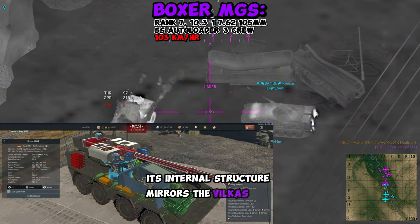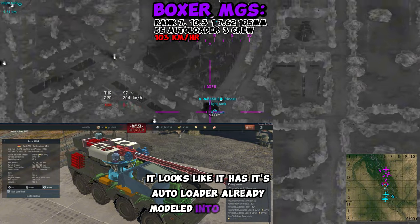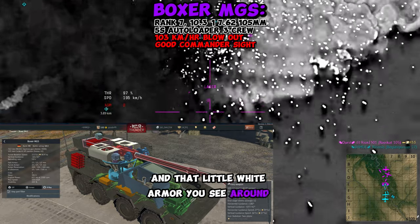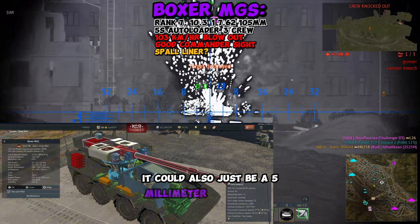Its internal structure mirrors the Vilkas and the CV9105. It looks like it has its autoloader already modeled into the game. In addition, it looks like there is a blowout panel and a pretty good commander sight that you can see on top of the turret. That little white armor you see around the turret could also be a spall liner, but knowing Gaijin, it could also just be a 5mm armor piece.